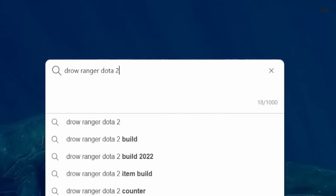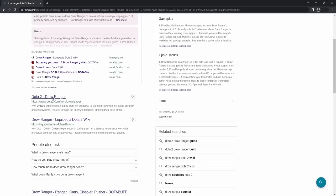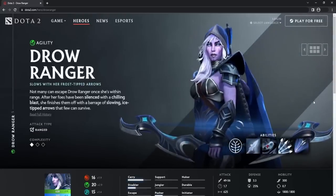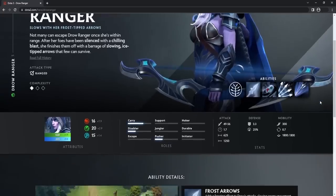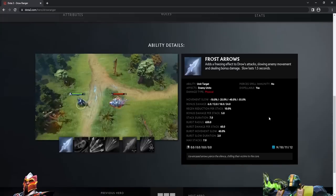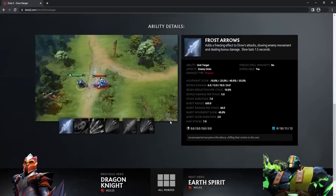Searching Drow Ranger Dota 2... The official Dota2.com, that should be good. Wow, this looks awesome — a bunch of stats, cool videos to show what the spells do, and some information right next to it. Let's see what her Aghanim Scepter does.